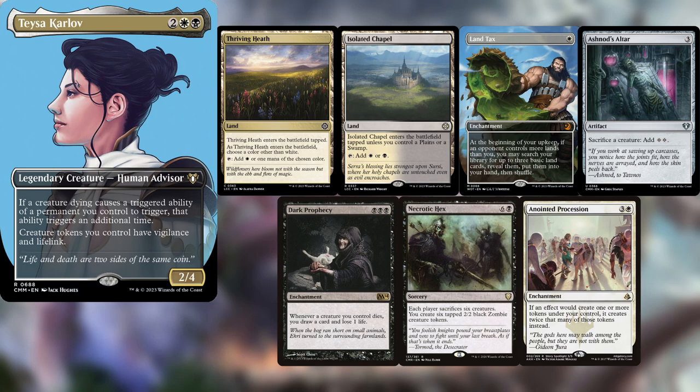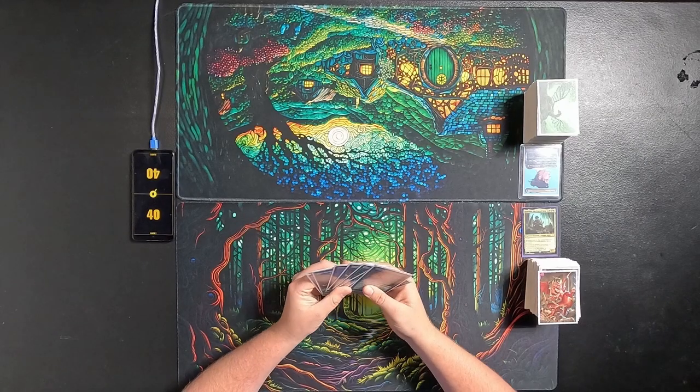We got Tyler playing Teysa Karlov, keeping a Thriving Heath, Isolated Chapel, Lantex, Ashnod's Altar, Dark Prophecy, Necrotic Hex, and Anointed Procession. I start us off on the play.